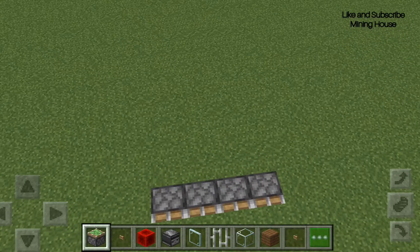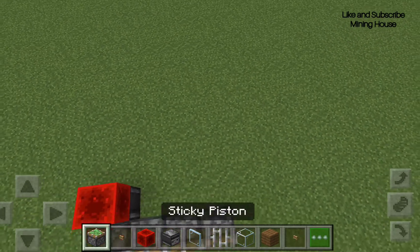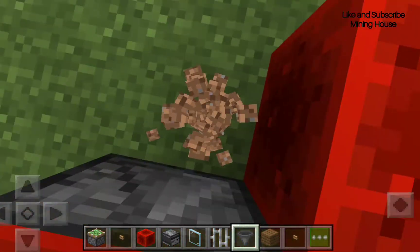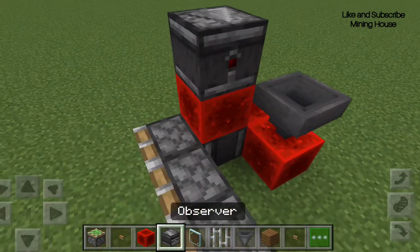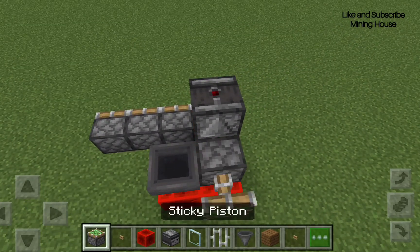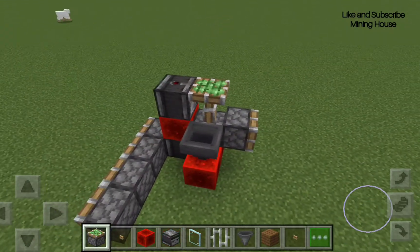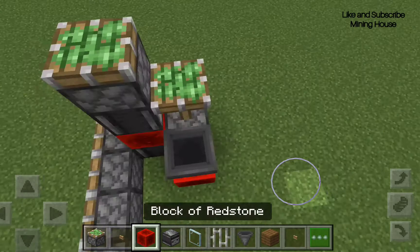Now let's make a robot made out of observers and hoppers and sticky pistons. Let's make them move out of different blocks too, like sticky pistons. Face it upwards now. Face two upwards and place two redstone blocks.